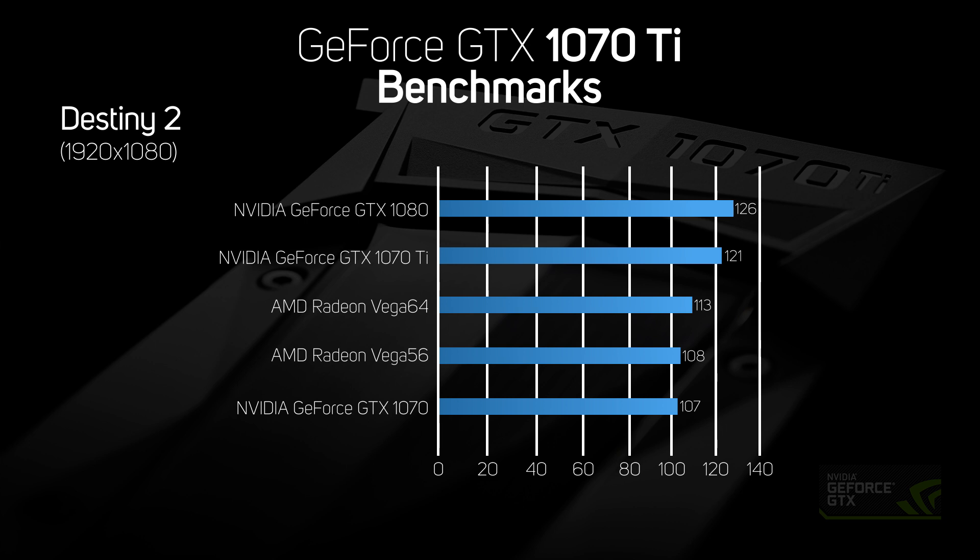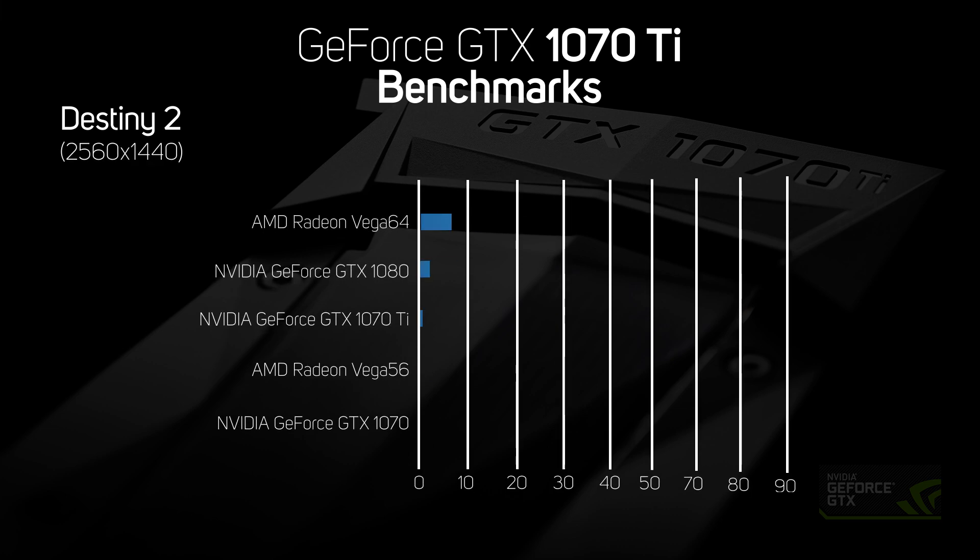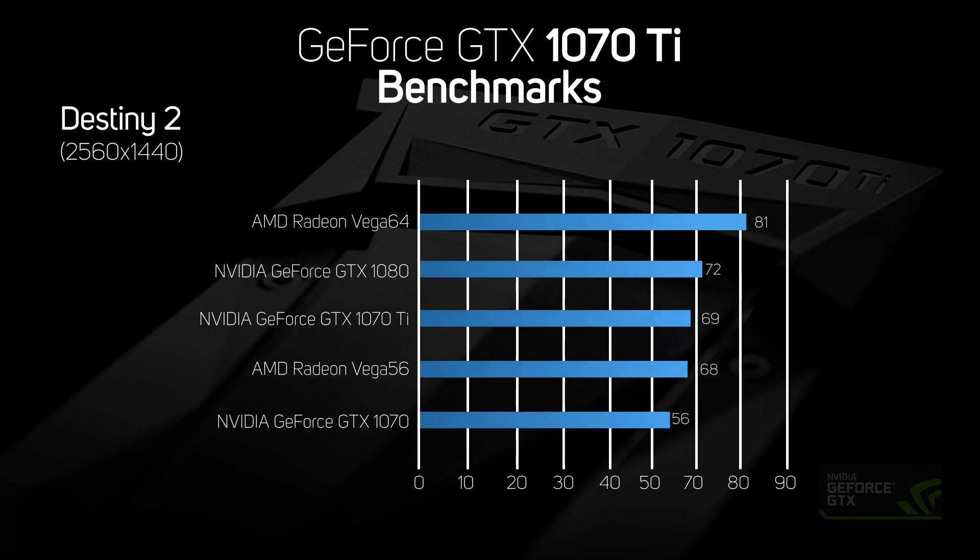Destiny 2 appears to be very well optimized, running at a very high frame rate on all the graphics cards we tested. With an average frame rate of 121 frames per second, the 1070 Ti is arguably overkill for playing this game on a 1920 by 1080 monitor. Even when we upped the resolution to 2560 by 1440, all the cards performed well, although the standard 1070 was beginning to struggle, with the game occasionally feeling a little sluggish.